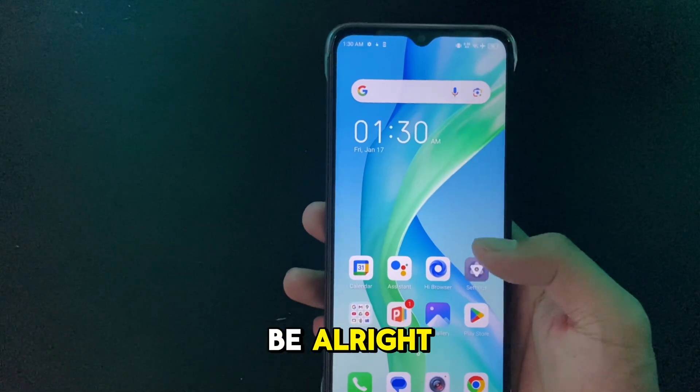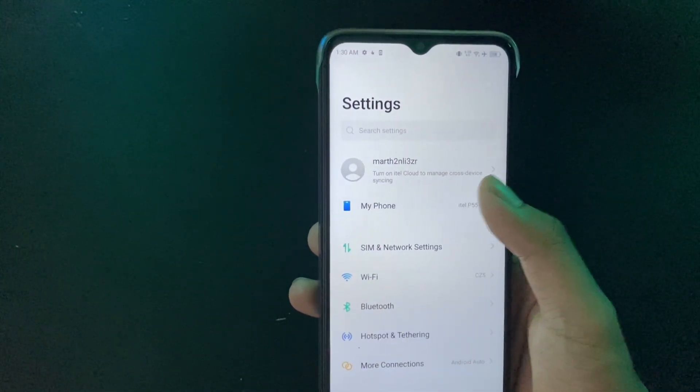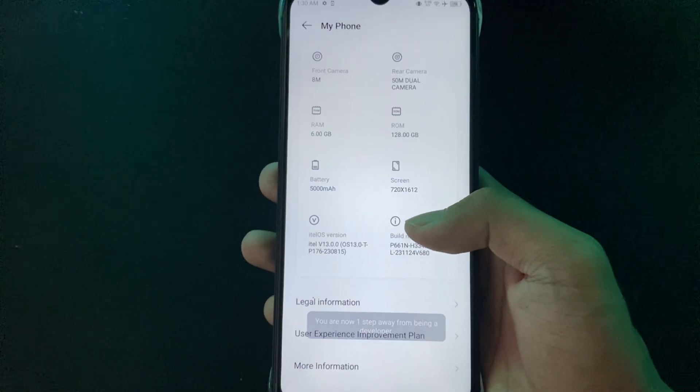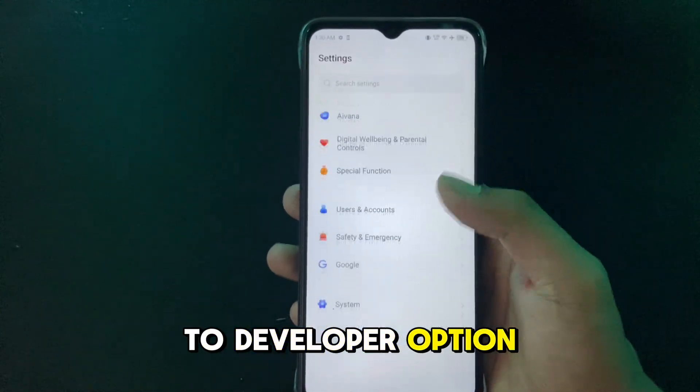So this is how to unlock bootloader straight out of the box. Go ahead to the build version to open developer options. After this thing shows up, go to developer options.